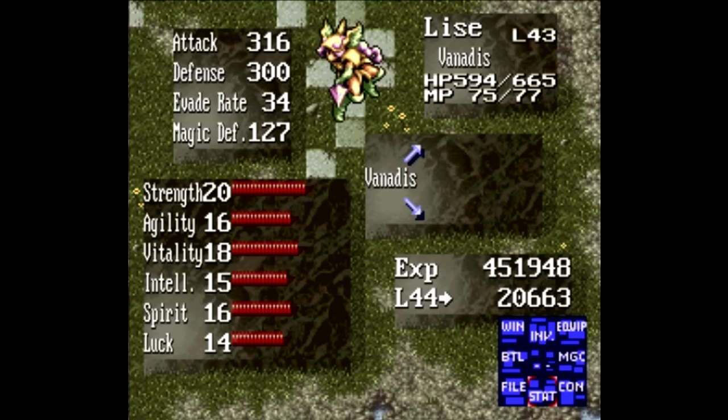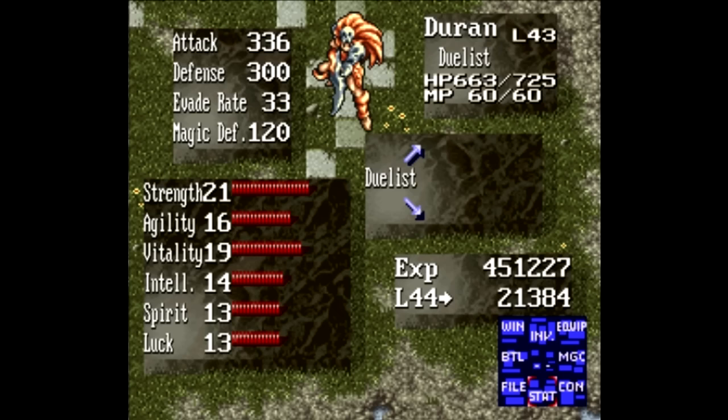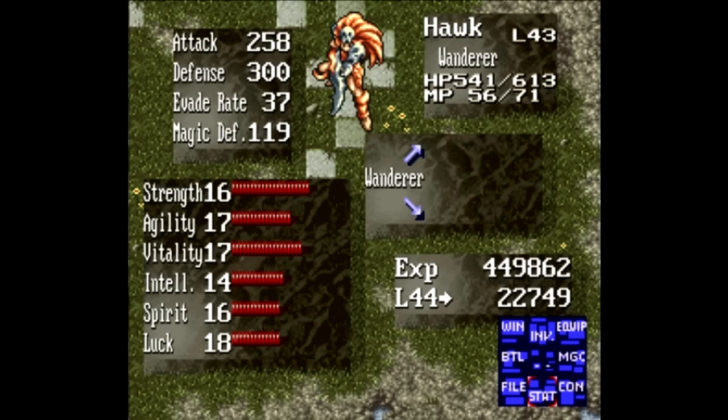Here's all the stats that we got. I still need one more point of strength for Duran, but otherwise it's pretty straightforward. And because we got up to level 43, we got a new spell for Hawk — because I didn't invest in intelligence yet. You don't want to do that until you get up to 43.